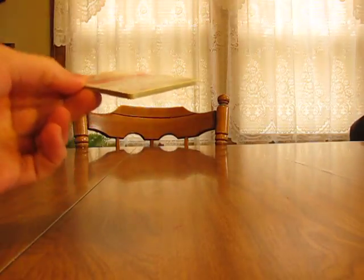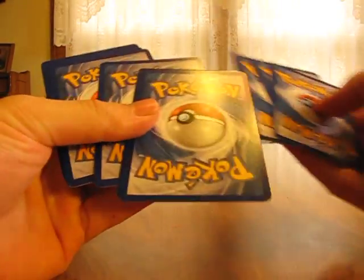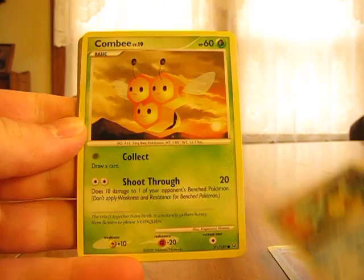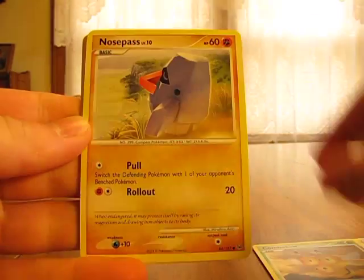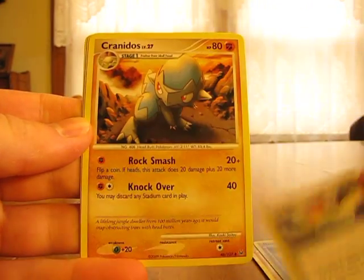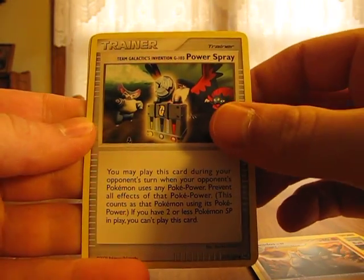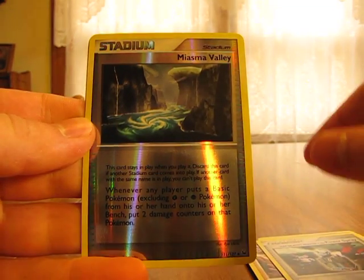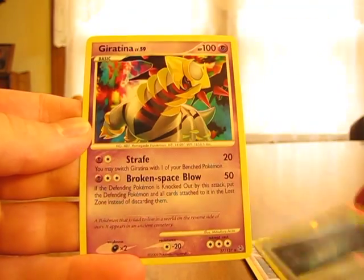Okay, onto the Platinum pack. We have a Tauros, Squirtle, Combee, Nosepass, Riolu, Pokeball Trainer, Cranidos, Team Galactic's Invention G103 Power Spray Trainer, Misty's Valley Reverse Stadium Card, and a Giratina.